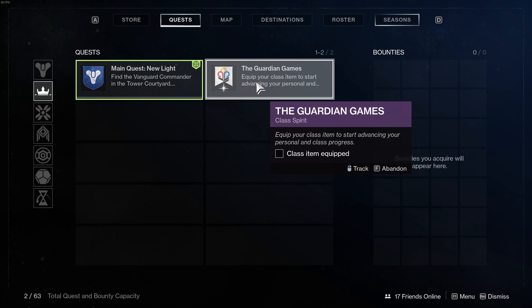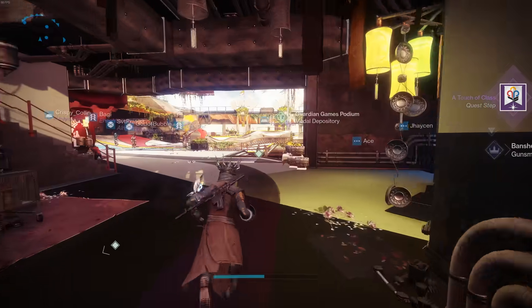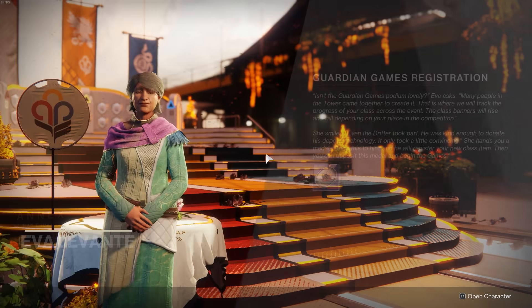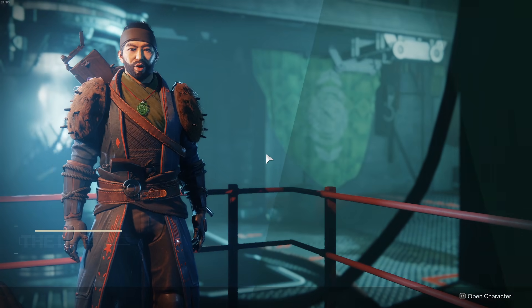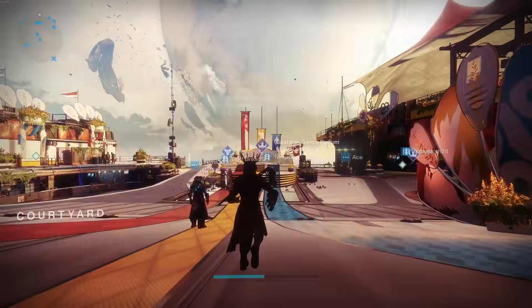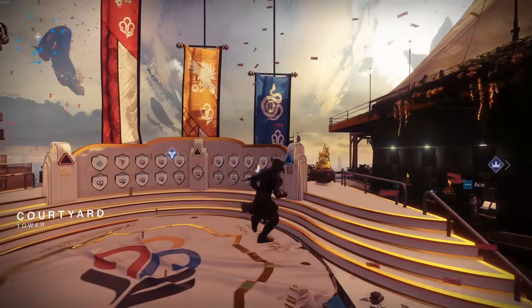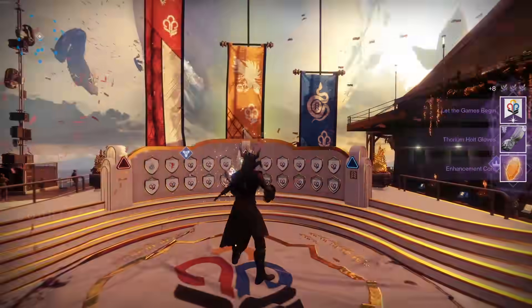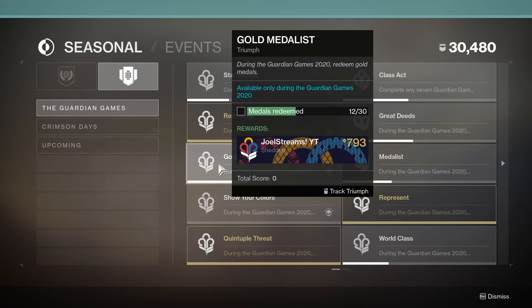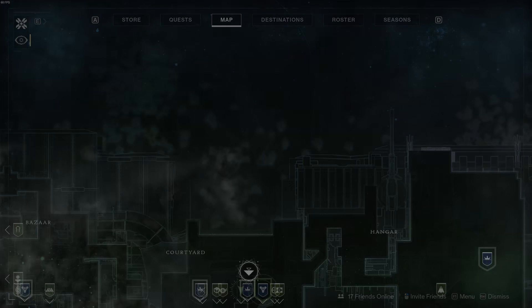The quest is simple: first talk to Zavala, he gives you the class item — equip it. Then go back to Eva Levante for the next quest step, and she sends you to the Drifter, who gives you a gold medal. Take it to the podium and deposit it. We went from 11 to 12 — each cycle gives you one gold medal.